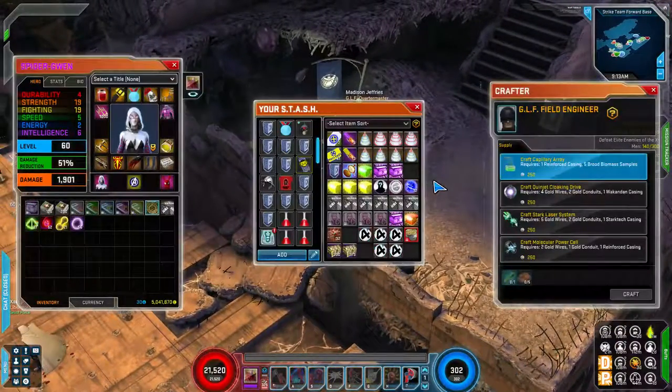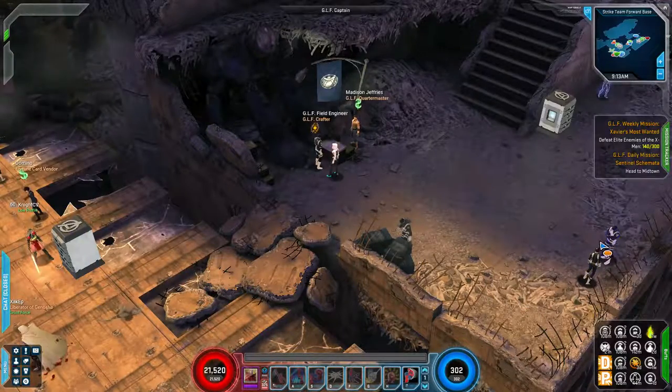There's also the GLF crafter. Some missions will have you come back to the crafter and use materials you picked up on a previous step to craft an item before you can turn it in to the NPC for credit.